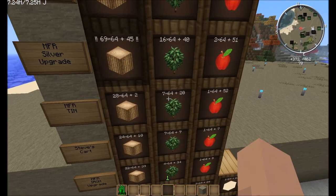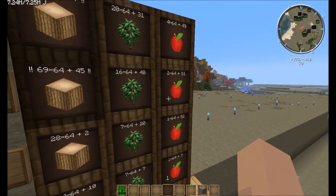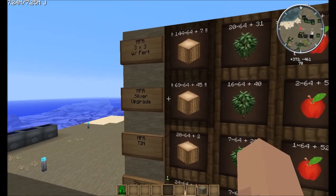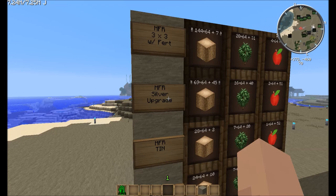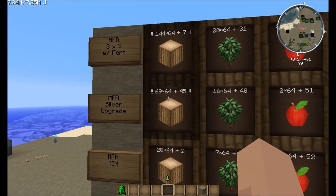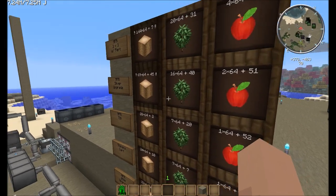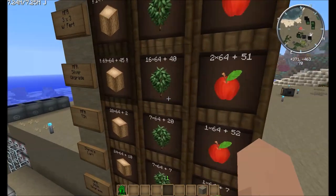With the silver upgrade we go from 7 sapling stacks to 16 sapling stacks in an hour, and almost a full stack of apples more. The king, however, is the MFR 3x3 with fertilizer. A 13x13 without fertilizer got us almost 70 stacks in an hour, but a 3x3 with fertilizer got us 144 stacks in an hour — 20 stacks of saplings versus 16 here. Going from the 3 extension to the 6 extension is huge — more than double the saplings in an hour.